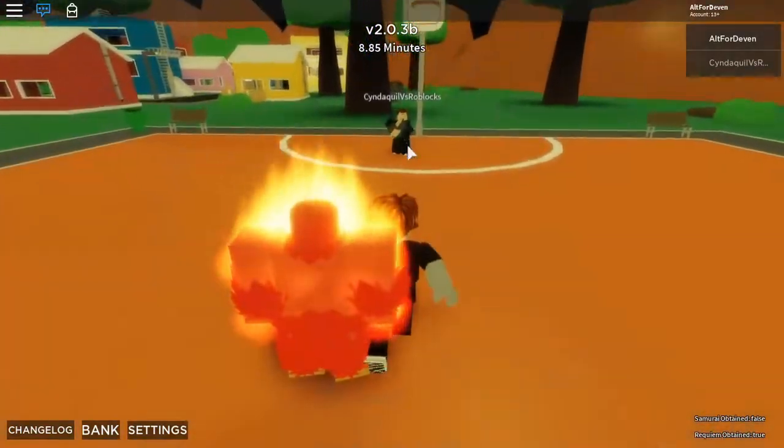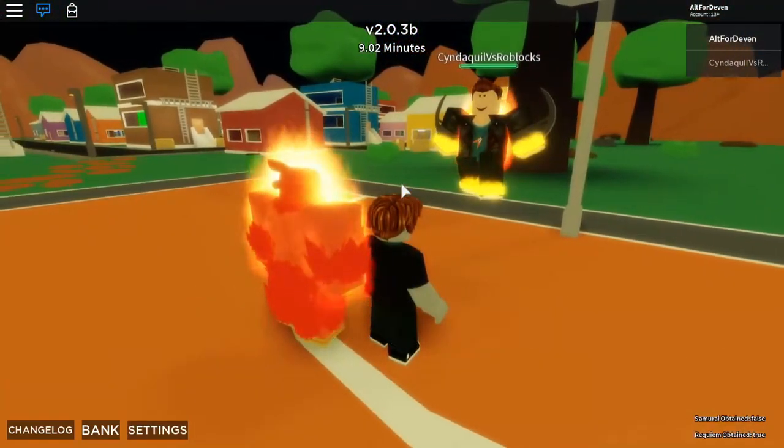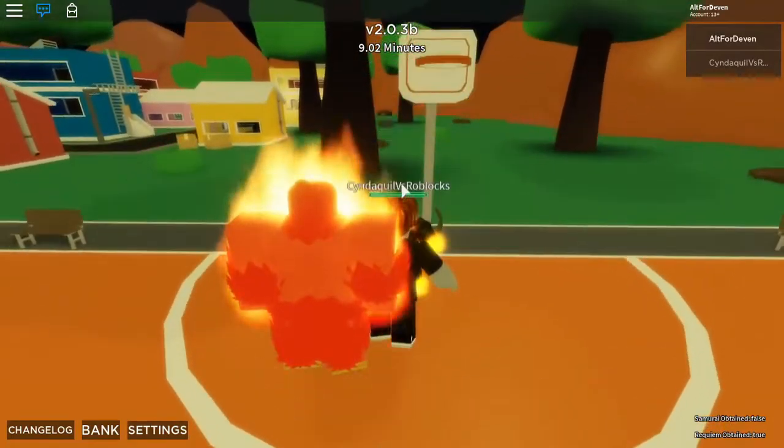The next move is Red Brine. You press your cursor over someone and press T, and you get them stuck in the air. It doesn't do all that much damage, but it's actually pretty good because then you can, you know, do nothing.